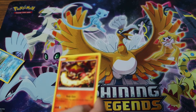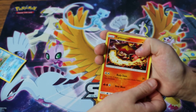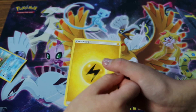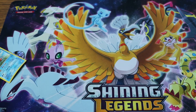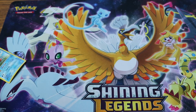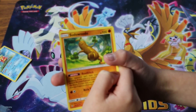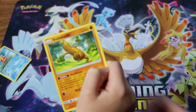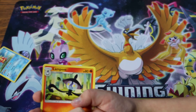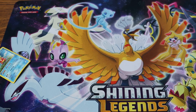Next one is Tortanator — I think. Then you have Electric energy. And a trainer — Field Blower. It looks like a log that's running away. Who is that? That's weird — Shedinja, I think that's it. Wow. And this one — Lampent. Did I already show this one? I think so. And that's it.